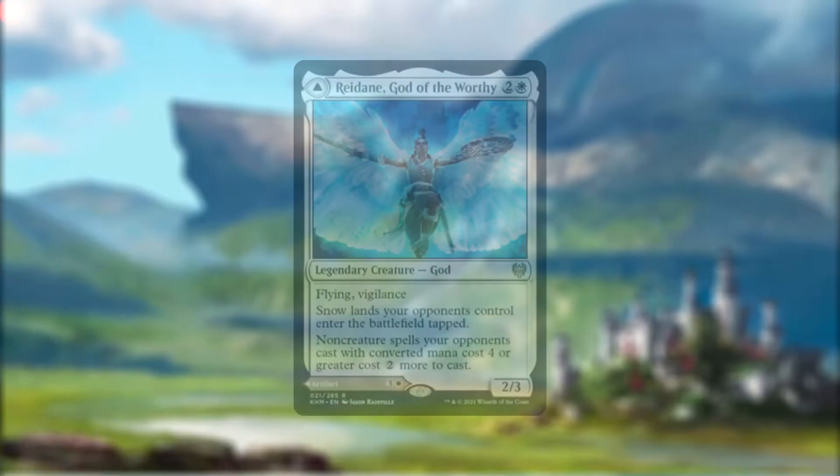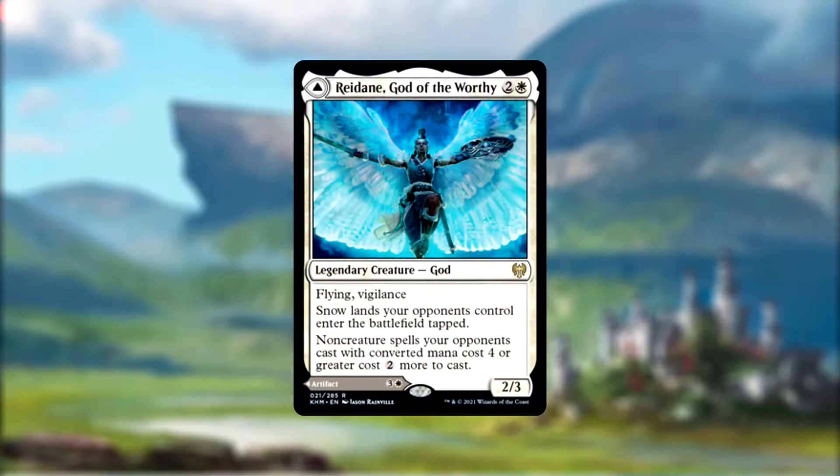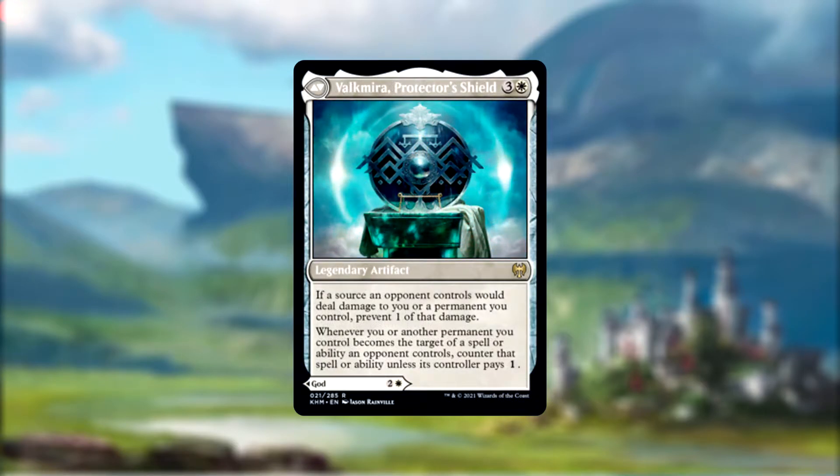Let's look at our cast of Legends. Reidane is a flying, vigilant god that forces our opponents' snow lands to enter tapped, and taxes all of our opponents' non-creature spells by an additional two generic mana if their CMC is four or greater. She can also be played as her back half, the legendary artifact Valkmira, Protector's Shield, which prevents one damage from any source our opponents hit us with, and taxes opponents an additional one generic when they cast a spell or use an ability that targets us or our things, countering it if they don't pay.